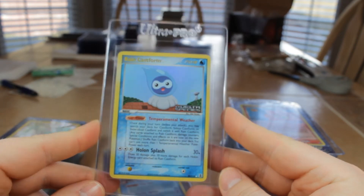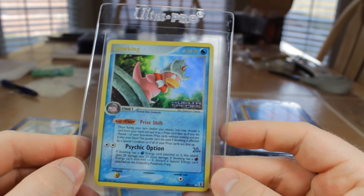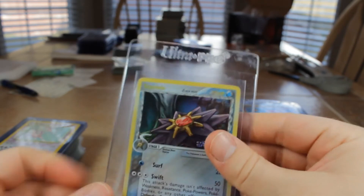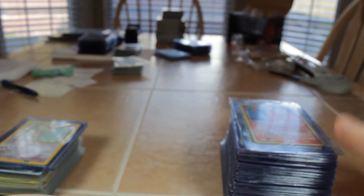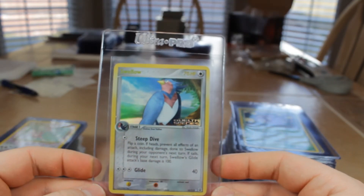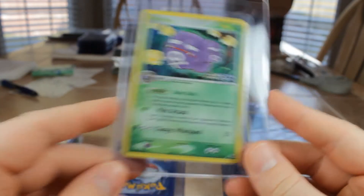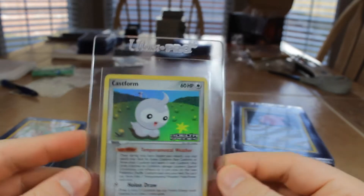That's Porygon too. Rain Cast Form. I like this one a lot. Slowking 28. Snowcloud Cast Form. Another Starmie rare — interesting. Sunny Cast Form. We're still in the rares at 32, but these probably normally aren't holo, it's just because they were the reverses. Weezing — that's our last rare. Regular Cast Form.